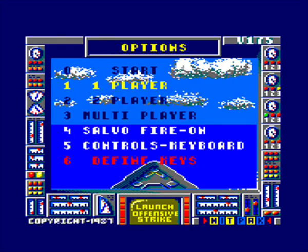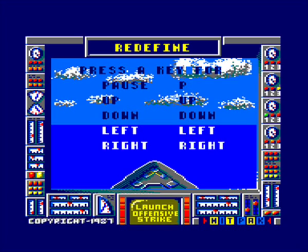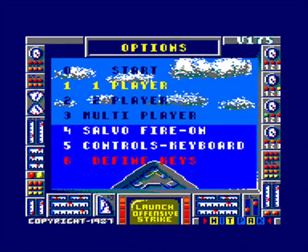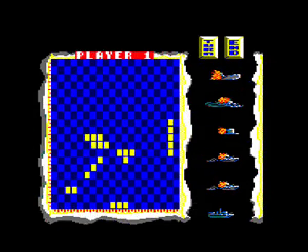Anyway, let's quickly define our keys. Pause we'll use P, then left and right the arrow keys as usual, fire is left control. You can have two players or play against the computer. Obviously I'm going to be playing against the computer here. First of all we're going to set up our map and position our ships.